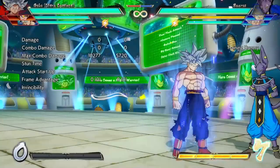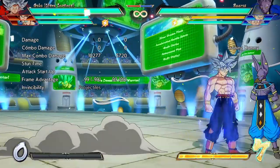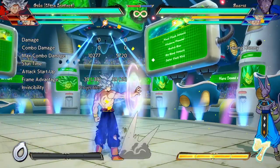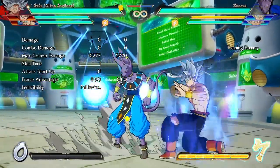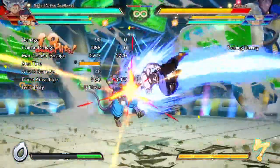I mean, you can 214H it I guess, but that's about it. He can move faster, but you literally just lose to super dash, so I don't know what the point of this is. Standing 214M also has more range, so you can kind of do it mid-screen. Again, it's 31 frames and it's not really going to protect you from anything.